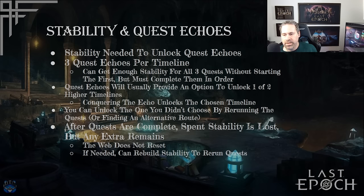Stability and quest echoes go hand in hand. Stability is what you need to unlock quest echoes — there are three per timeline and you need to do them in order. The third is always the boss, which you must defeat to unlock other timelines. The bosses also have their own rewards: uniques and blessings, which are highly desirable especially once you get to empowered timelines. You build stability by doing echoes and can accumulate enough to do all three quest echoes at once, or do them as they unlock. You'll also go back to farm these bosses for their rewards.